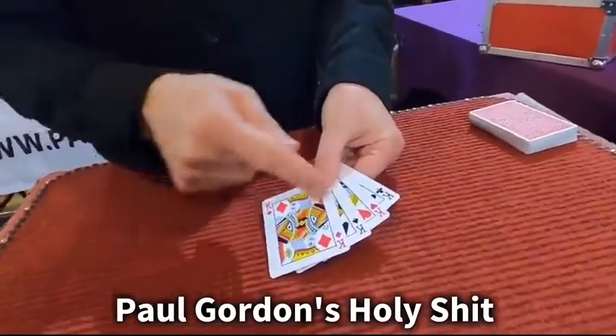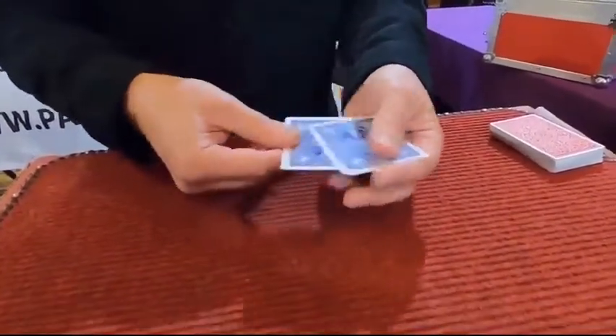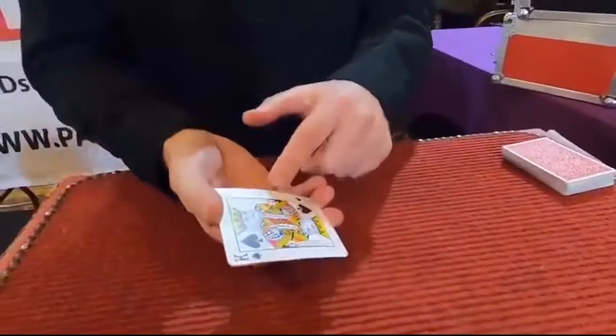The king of spades is the one to watch. It's second from face to the packet. If I turn the packet face down and reverse the order, it should bring it to second from top. But because I'm cheating, it's actually on the bottom.